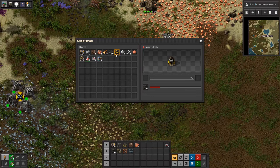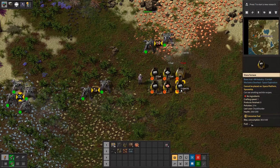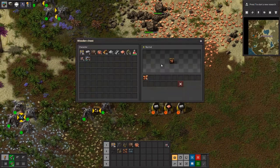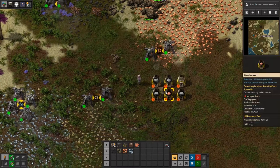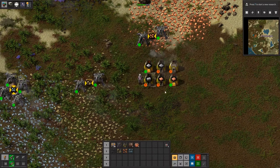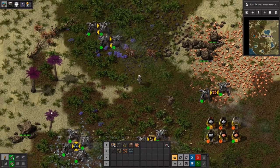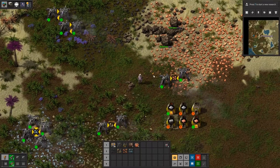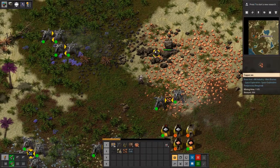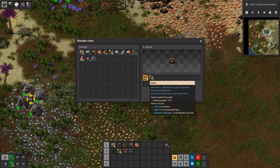With that being said, we have two furnaces making copper plates and two making iron plates — that's all we really need right now. I also have the game set to peaceful mode, which means I will not be getting attacked by the biters unless I provoke them. I prefer that, especially in a series where I have no idea what I'm doing. I am trying to learn and I do not want to get eliminated too soon, so we're trying our best to figure that out.